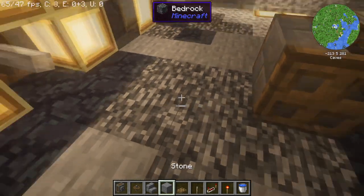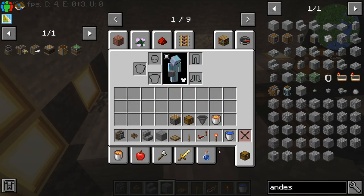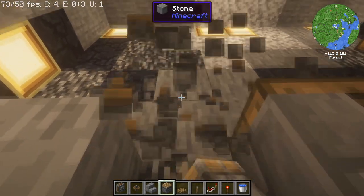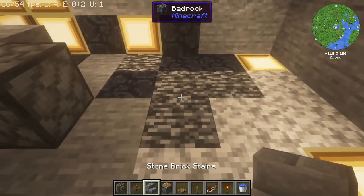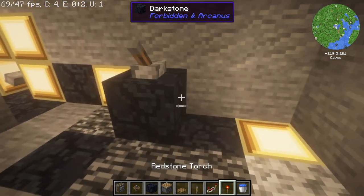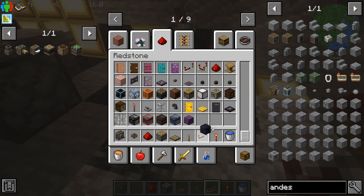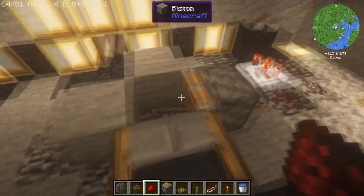This place right here is where it's going to be generated. The reason why we're using a piston is because we're going to generate the andesite and push it to be mined by a drill. Put a piston right about there. Then create a clock behind it. The way I created the clock: put a block right there, put a lever on top, put a torch right there — but make sure it's one tick because you don't want it to go too fast, otherwise it shuts off. Now we have this pushing.